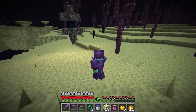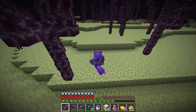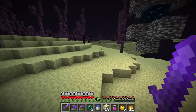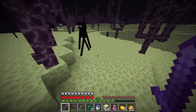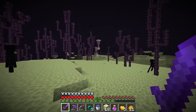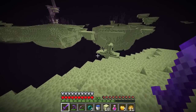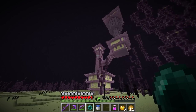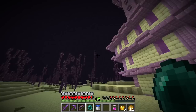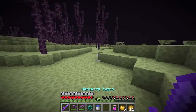I've been traveling through the end for quite a while and I just came across another one of those portals, but this one does not have an end city around it. I don't know if maybe every thousand or couple thousand blocks one of these spawns, so I guess I will just continue on traveling because I am not leaving the end until I get an elytra. There's our little spawn portal right over there, and just right over here we have an end city — and not again. There is no way. If I find two end cities and neither of them have a ship — and yet again, there is no ship. I don't know what the chances are of finding two end cities and neither of them having a ship. I'm not even going to explore it, I'm just going to carry on looking for another end city.